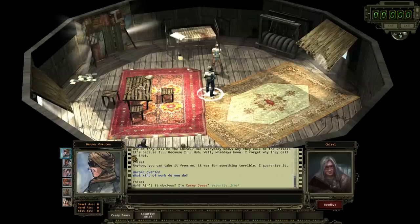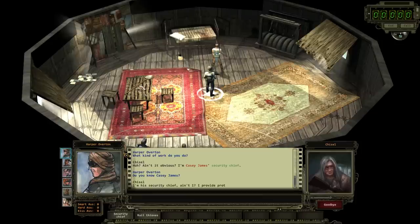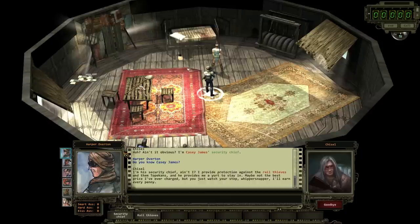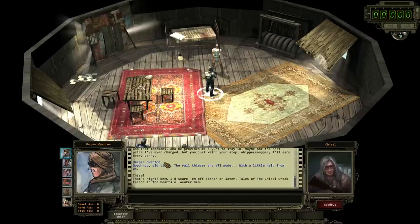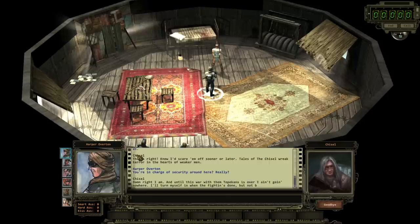What kind of work do you do? Ain't it obvious - I'm Casey James' security chief. I provide protection against the rail thieves and them Topicans. He provides me a yurt to stay in - maybe not the best price I've ever charged, but just watch your step whippersnapper, I'll earn every penny. Good job old timer - the rail thieves are all gone with a little help from us. That's right, I knew I'd scare him off sooner or later - tales of the Chisel wreak terror in the hearts of weaker men.